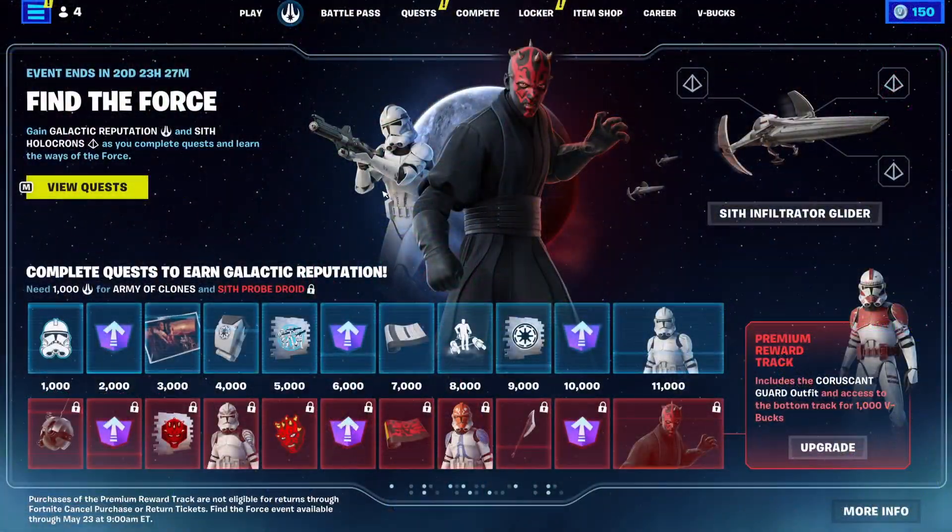Moving on to loot boards — there are tons of them for this Star Wars update, including pickaxes, emotes, sprays, and even skins. If you guys remember the Most Wanted event from last season, it's basically just like that. There are Star Wars challenges you can complete to earn points and unlock everything in the battle pass. Or, if you want to use V-Bucks, you can do that as well.